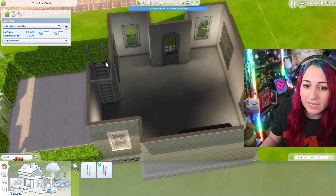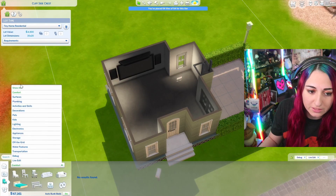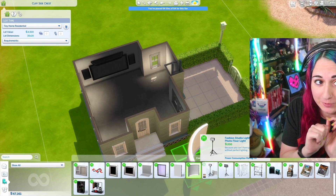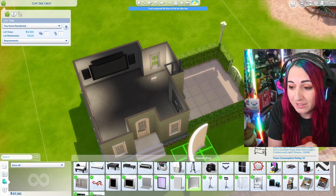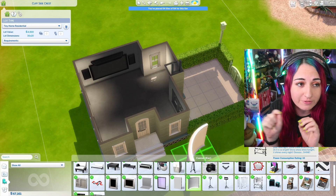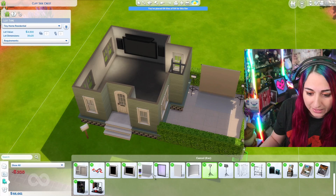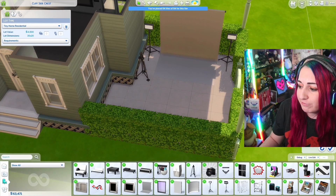I check out the Machinima photography items since I just got that stuff pack. What if the outdoor area doubles as both a gym and photography studio? Like they film workout videos — I watch YouTube workout videos, so what if these Sims do that? We'd have an outdoor photography studio for workouts. We have the photography drape, a couple of lights, and a tripod that the camera actually connects to — that's cool. Photography studio will go here.